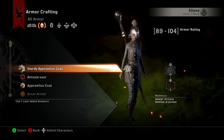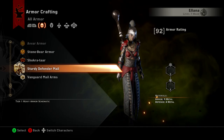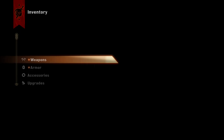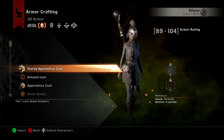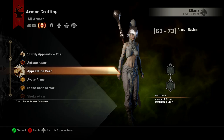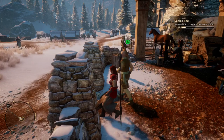Is there anything I want to craft? Like a sturdy apprentice coat? I don't even know what my current gear is worth. My current armor is 94. This crafted option is 89 to 104 so it could theoretically be better, but most of it's just worse. Yeah, let's not bother with that.